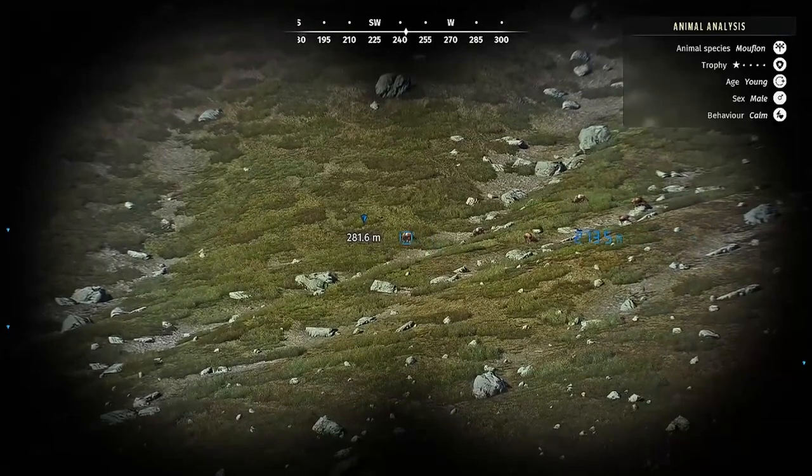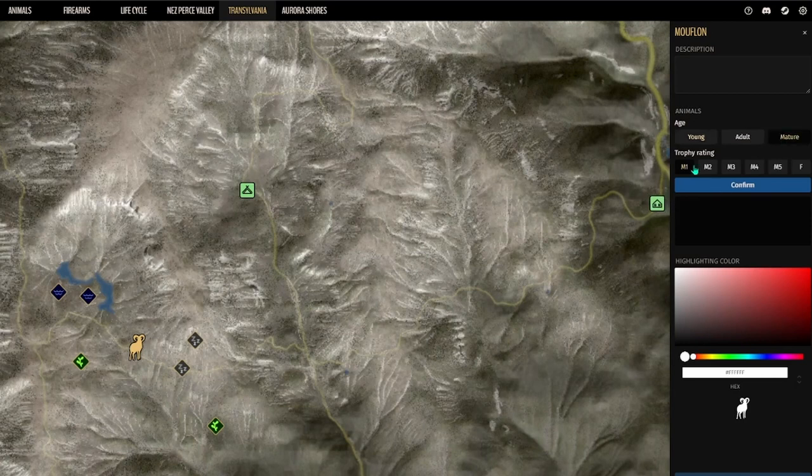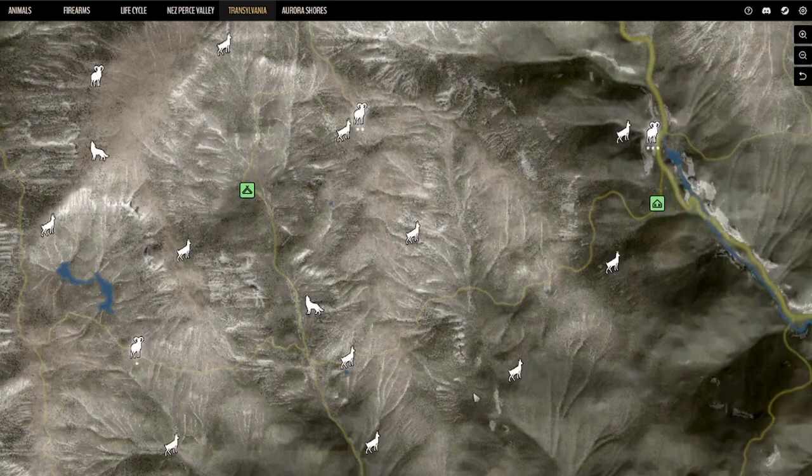We'll log that into our toolkit as well — pause the game, go in, find this herd: one-star mature confirmed, one-star adult confirmed. We'll leave the young out of this one because we already know we're going to take him out of here.